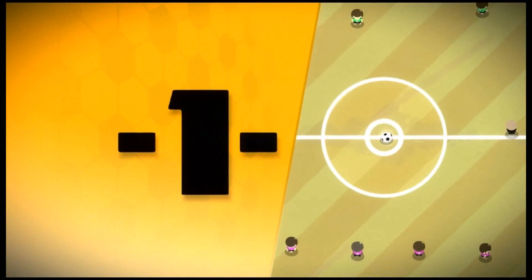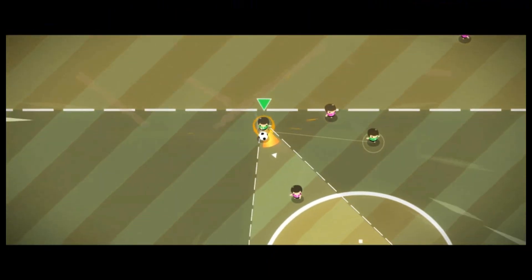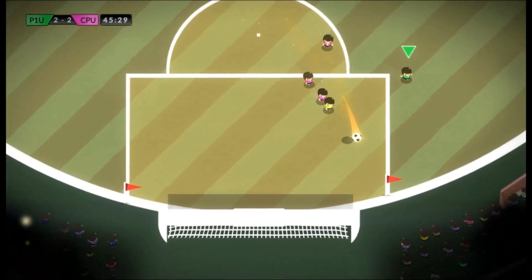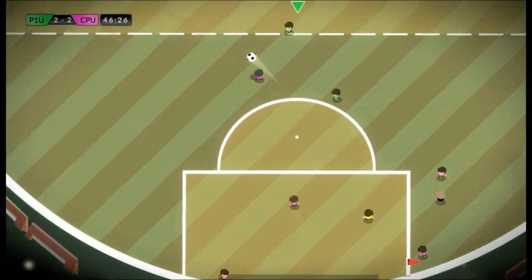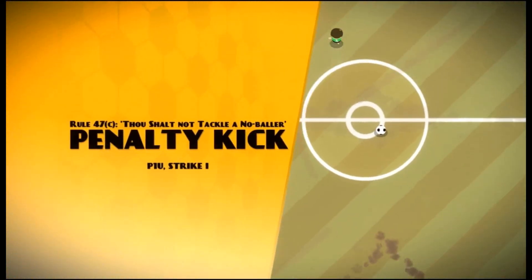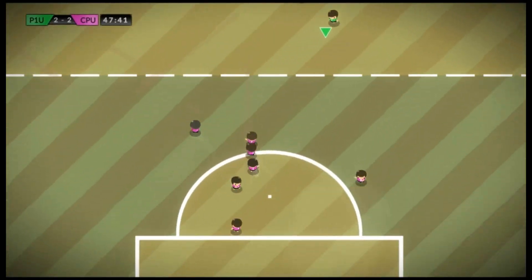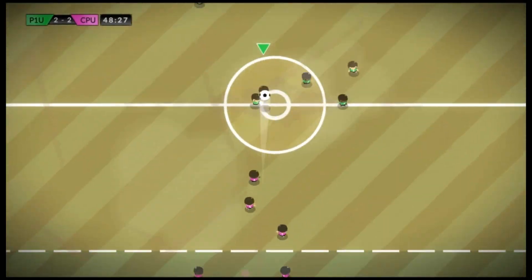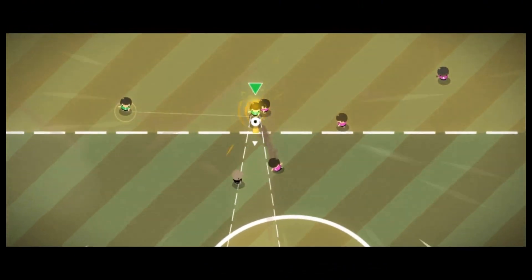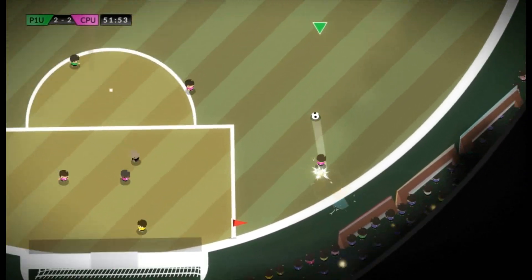Two all. It's almost exciting isn't it? That's a penalty against them. It works like normal football - with three strikes you're out: if you do three penalties, one of your little soldiers will get a red card and be sent off the pitch, so you have to play with one man down. Same as normal football.